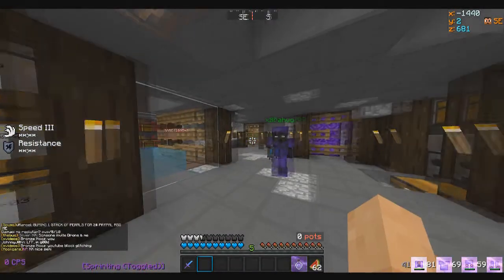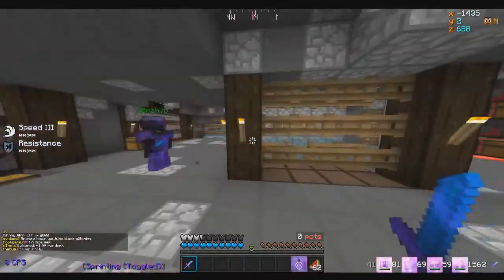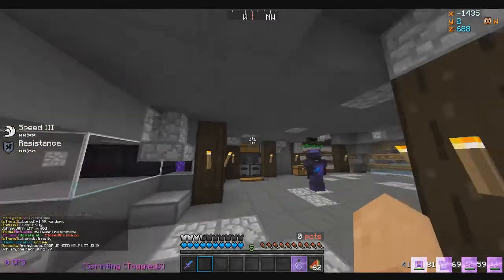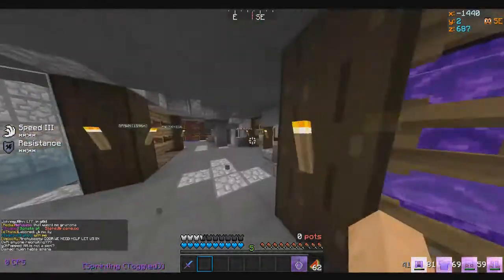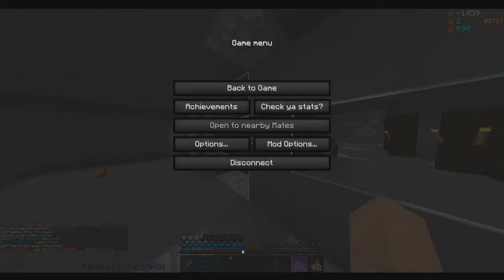In this next clip, you'll see Jordan and all of them — they are in Stimpy's faction. I actually managed to trap one of them, and you guys will see this in the clip coming up. They got through our nether portal, just so you guys know. We fixed it now — we obviously got some obby back here, learned from our mistakes. Alright, GG guys.